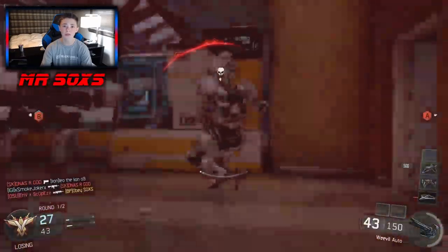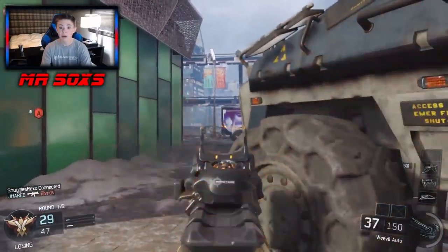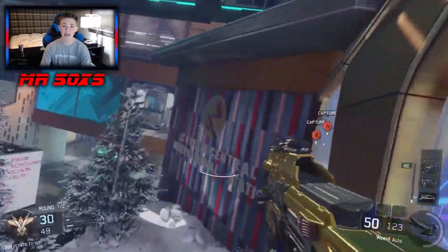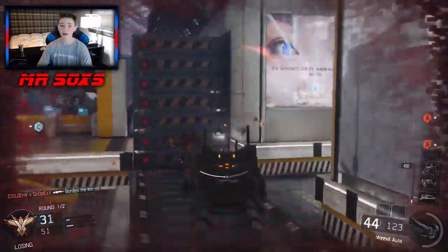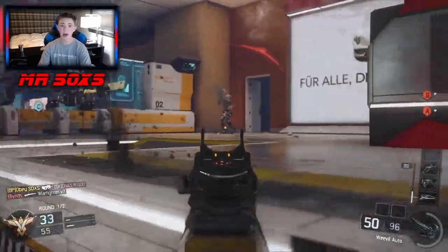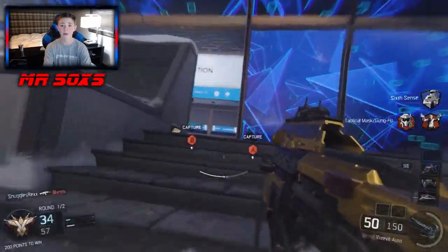The best part about this setup is that it all works together — it's like a puzzle where every piece supports each other. The Weevil has a very high magazine size and is a very balanced SMG. The high magazine lets you get in and out of rooms by killing multiple enemies without having to reload, and it allows for longer firefights, giving you a better chance to get the kill.